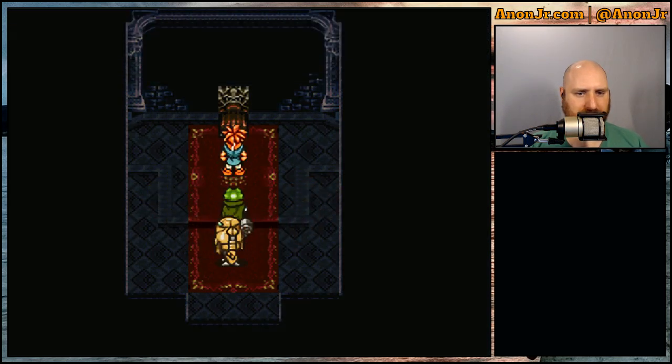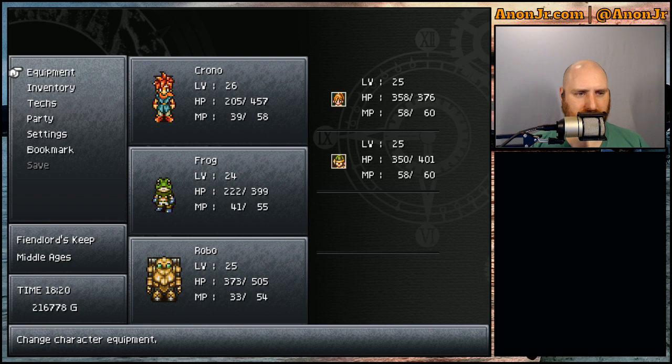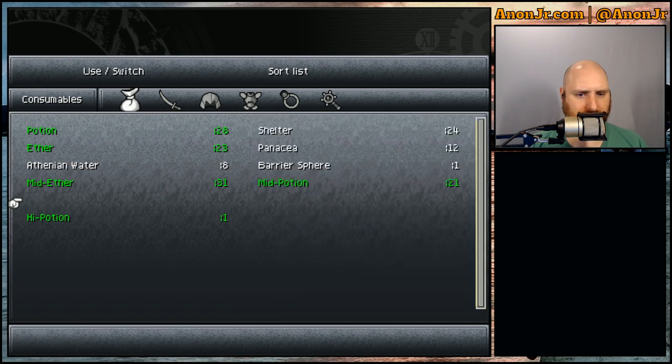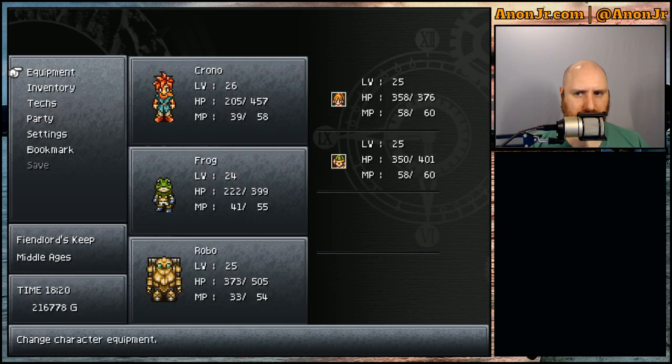Obtained a Magic Capsule! Magic is 18, 18, 15. His heels — his magic will be bumped up — we'll go ahead and use that on him. No save point here, that's interesting. Let's fight our way back and then we'll get to where we should start our search for Ozzie, and then we'll cut the episode there.